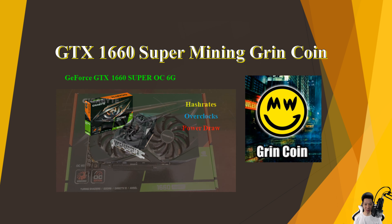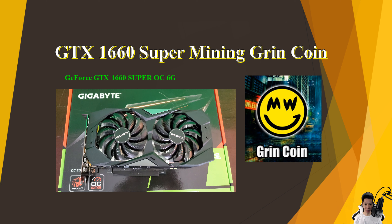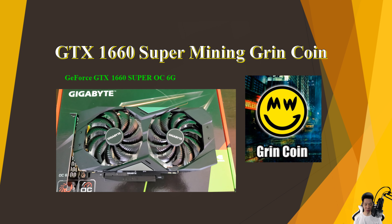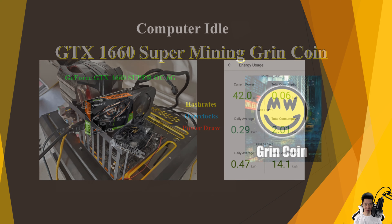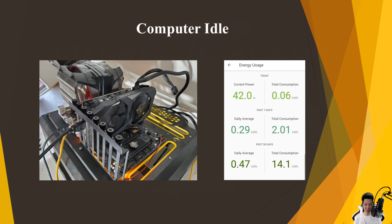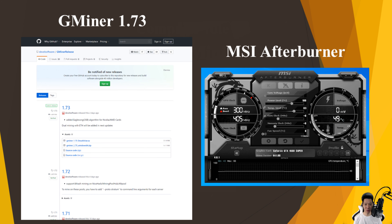I do own the GTX 1660 Super from Gigabyte and I'm going to share my mining results mining Grincoin, and I'll also compare these results with other graphics cards as well. This is my test bench with the GTX 1660 Super and it idles around 42 watts. The miner program I'm using is Gminer version 1.73 and the overclock program is MSI Afterburner.